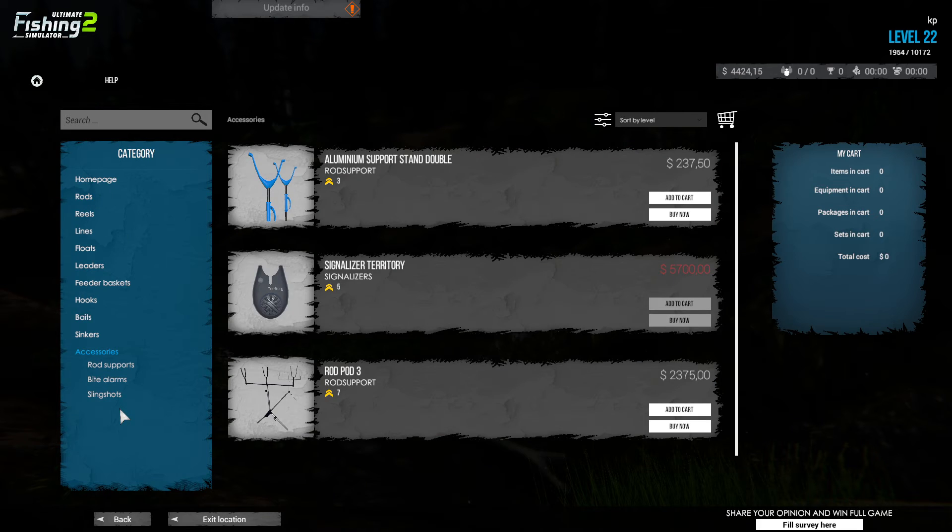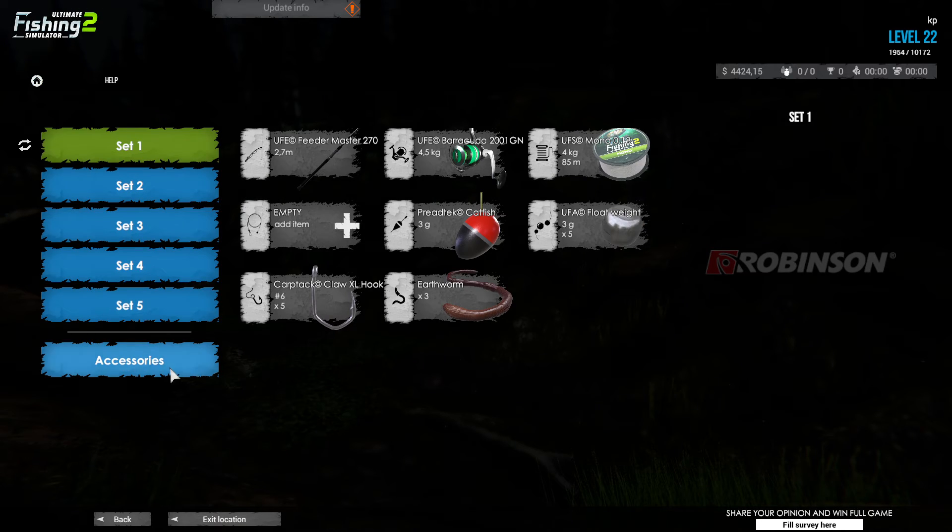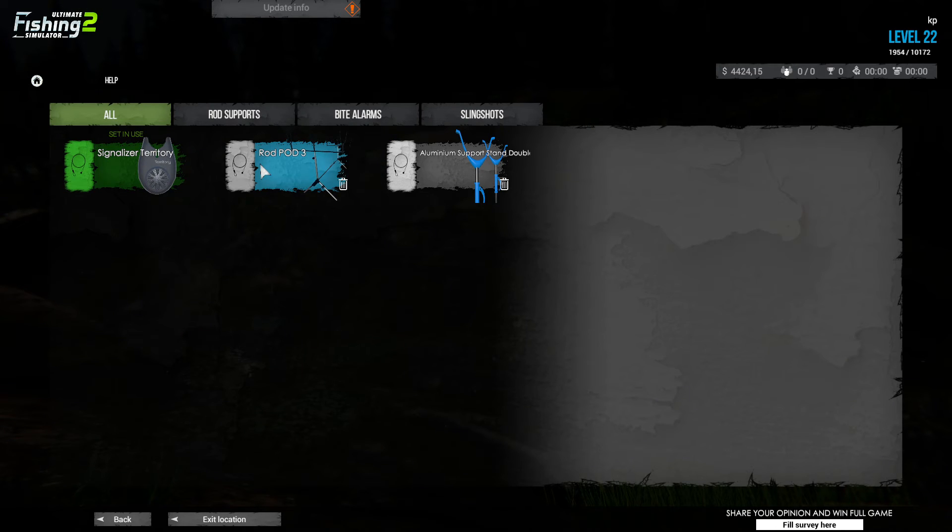So if you go to the shop and you go now here under accessories, you will see that you can buy a rod pot. You can put three rods in it. And you can buy the bite alarms. So the bite alarms are almost 6,000. And the rod pot is 2,000. So I bought myself one bite alarm and one rod pot. And then you can come here to equipment, and you can see here in accessories once again.